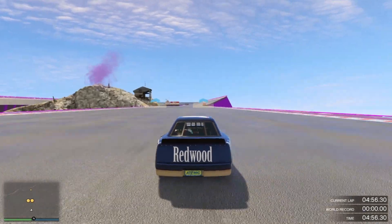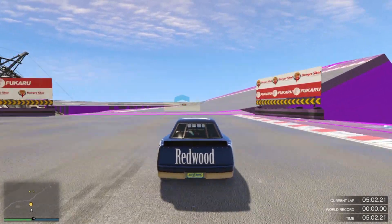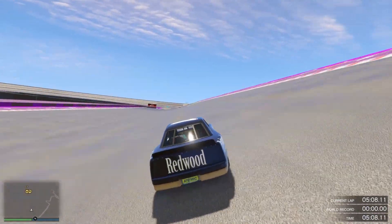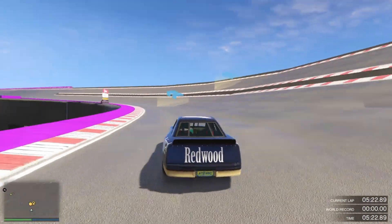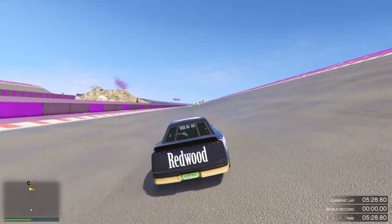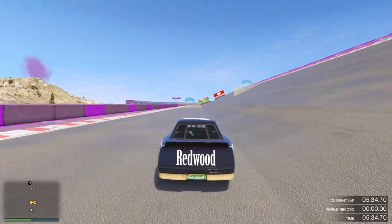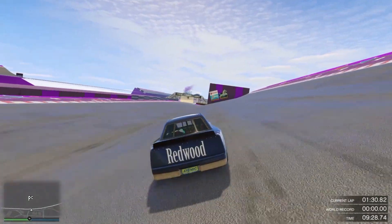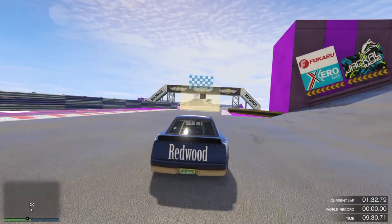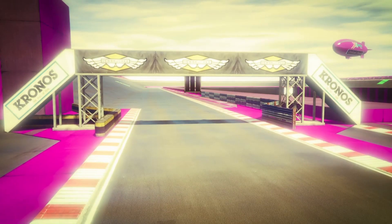Just complete the three laps — it'll take about three minutes. Then rinse and repeat the method. Once you stop winning RP, end the race and start it up again.